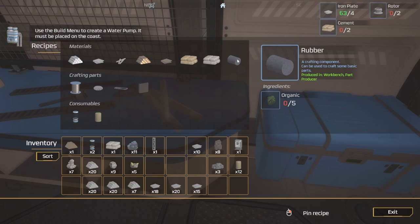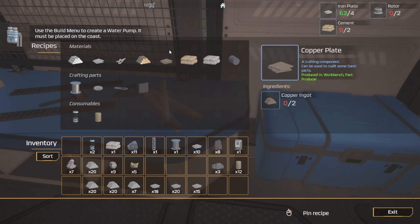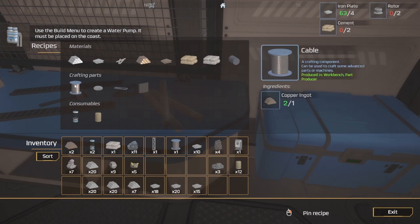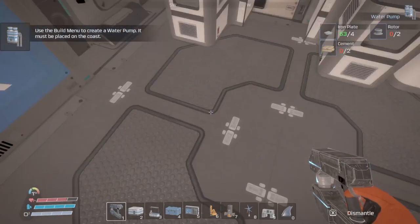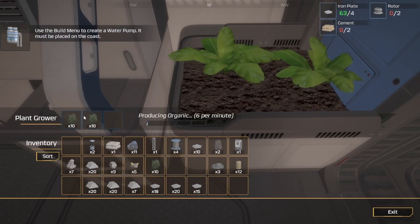I need two rubber belts. Let's see if I need organics. I need a little bit more copper — there we go. And there we go. Rubber belts need organics.